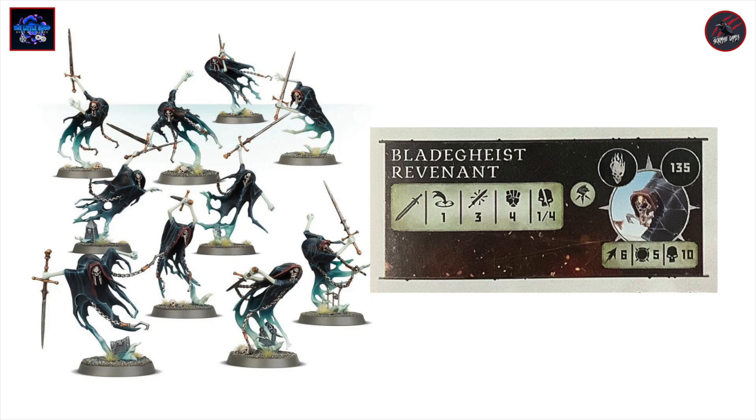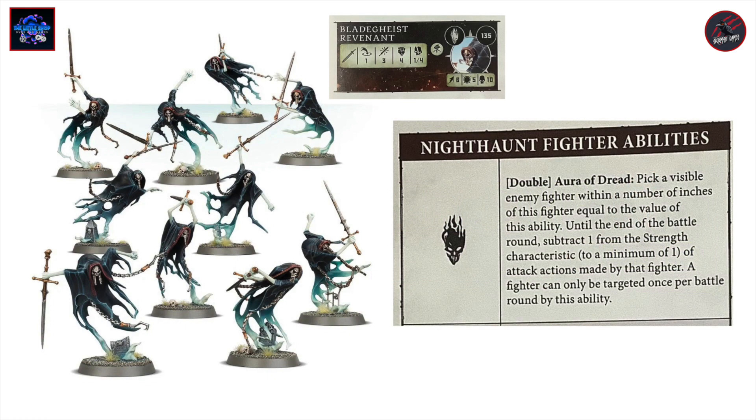Now we're on to the Blavgeist Revenants — you're going to get a box of ten of these at 135 points each. They've got the Fly rune mark but no other rune marks. Movement six, toughness five, and can take 10 wounds. Their range is one inch, three attacks at strength four, dealing one to four on a crit. Six inches of movement with flight and toughness five is really impressive. Ten wounds isn't a lot, but for 135 points it evens out — you're not going to do a huge amount of damage but that flight and toughness is really impressive. They also get that Double Aura of Dread fighter ability.